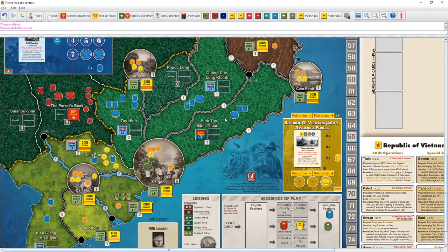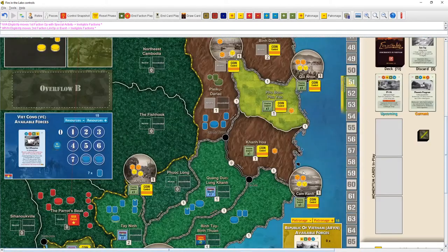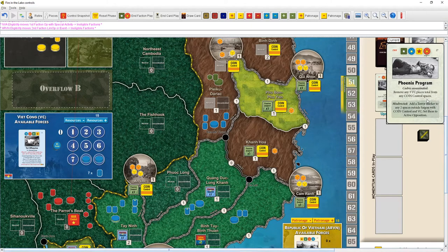Faction play done. Discard it, draw a card. Ineligible factions become eligible, eligible become ineligible. The Phoenix Program card comes up — that's like from MacGyver, right? The phoenix program. Anyway, the US gets to go first on this one.